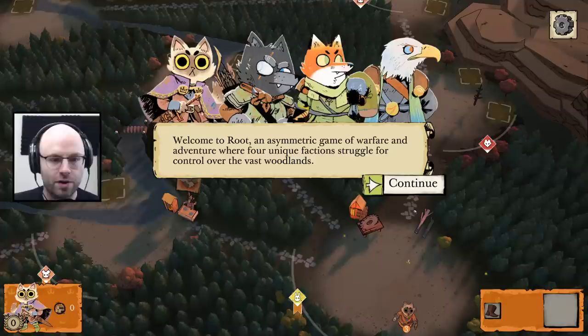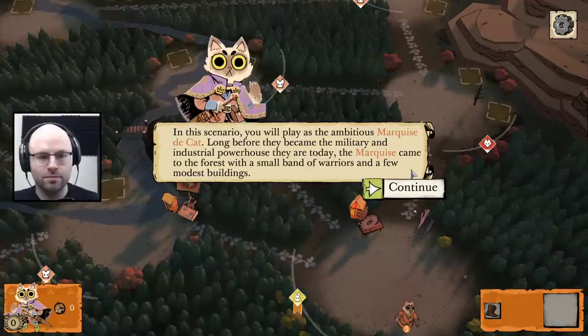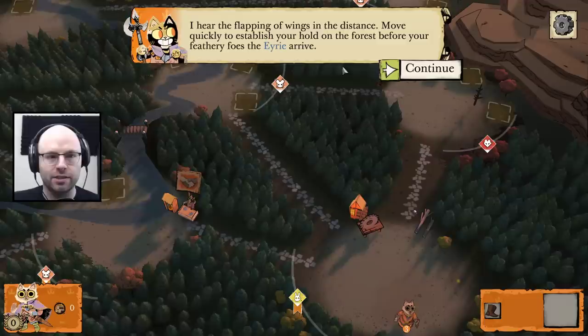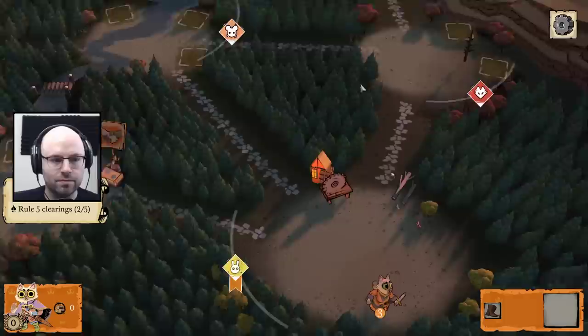Welcome to Root, an asymmetric game of warfare and adventure where four unique factions struggle for control over the vast woodlands. In this scenario, you will play as the ambitious Marquis the Cat, long before they became the military and industrial powerhouse they are. Today, the Marquis came to the forest with a small band of warriors and a few modest buildings. I hear the flapping of wings in the distance — move quickly to establish your hold on the forest before the feathery foes, the Aerie, arrive.